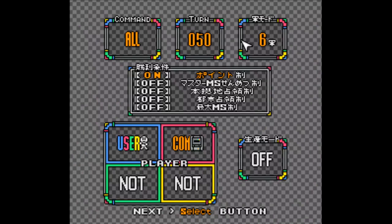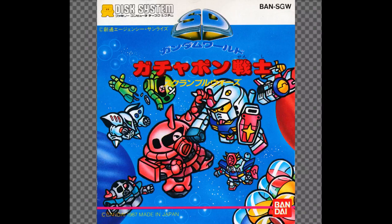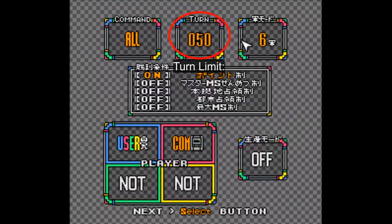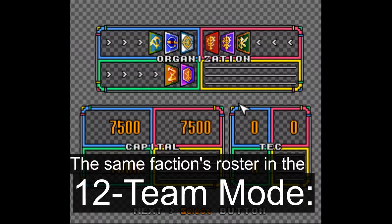Before you start a game on campaign or config map, you're given another menu where you can set the amount of units one can move each turn, in case you want to recreate the gameplay of other installments such as Scramble Wars or the old Gachapon Senshi games, the amount of turns, and the so-called Thema mode. All that it does is split the game's 6 combined factions, like the EFF, into their 12 era-specific ones, such as the Eug and Zanscare.